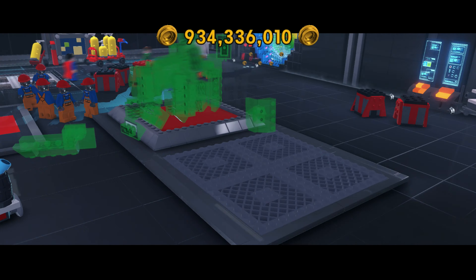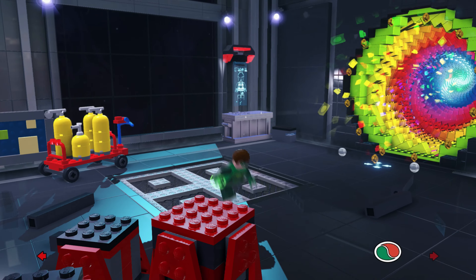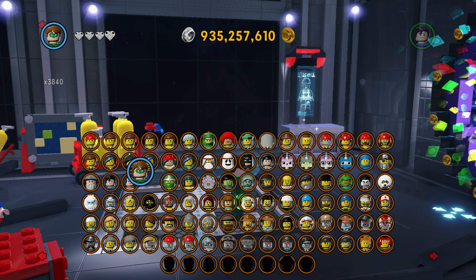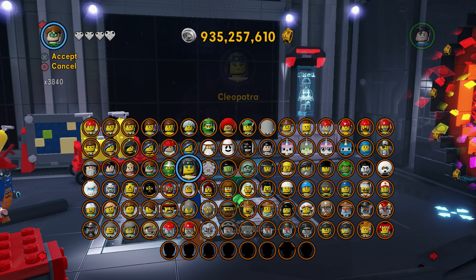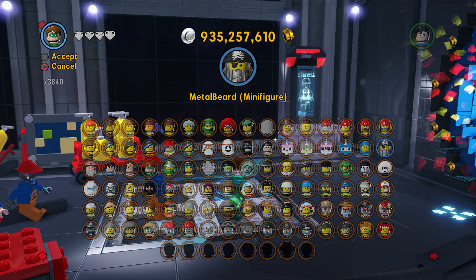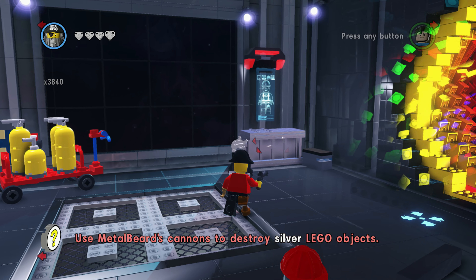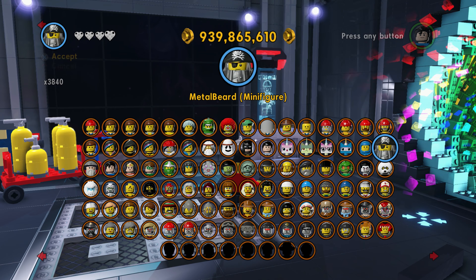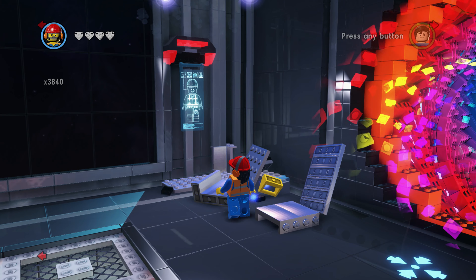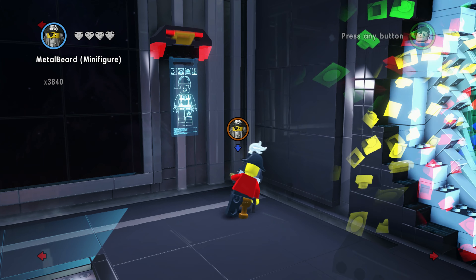So what has that done? Is that not a Lord Business thing that's going to come up? Yes! I remember that — right before it happens, I remember. So I can see there's a silver block over there. Let's be a character that can do something about that. Can Metal Beard do it? This is the Metal Beard minifigure, which is a bit different — it doesn't appear that he has missiles as that character.